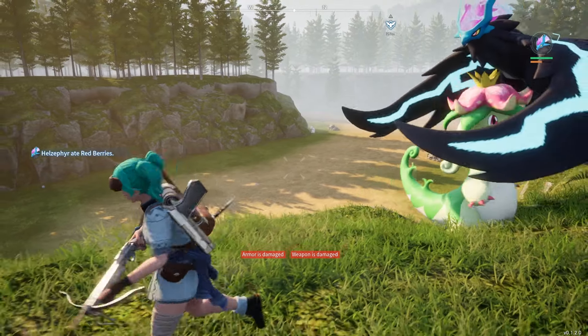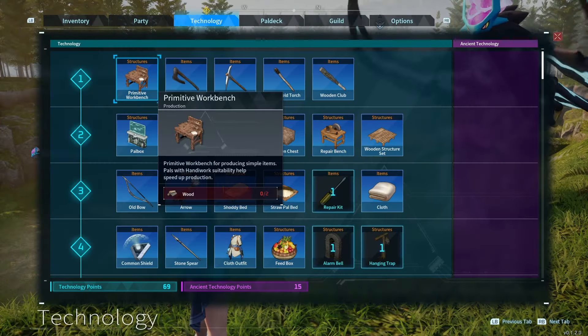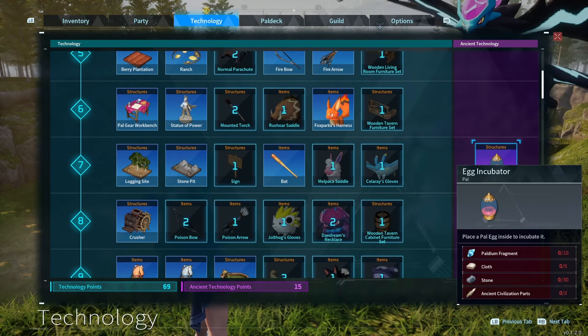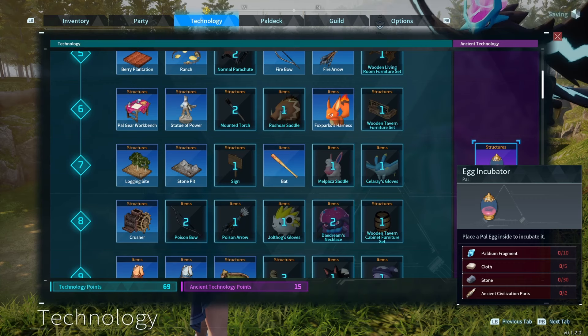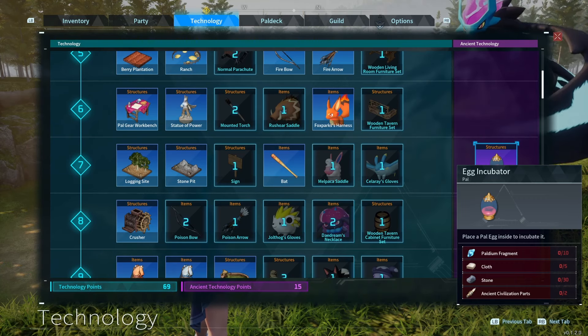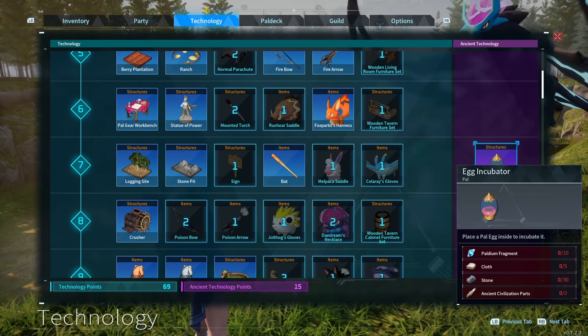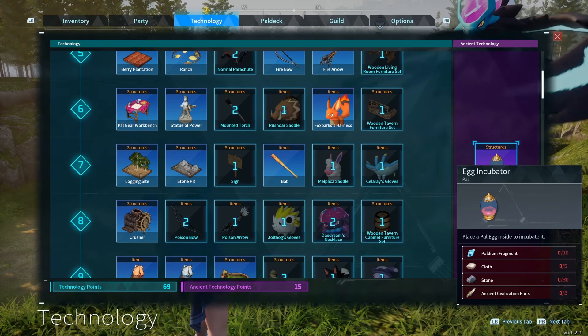I'm going to show you how to get the egg incubator in Pal World. The first thing you need to do is get to level 7, so it's unlocked in your technology tree. It's under the ancient technology category, so you actually have to do specific things in order to get ancient technology points.